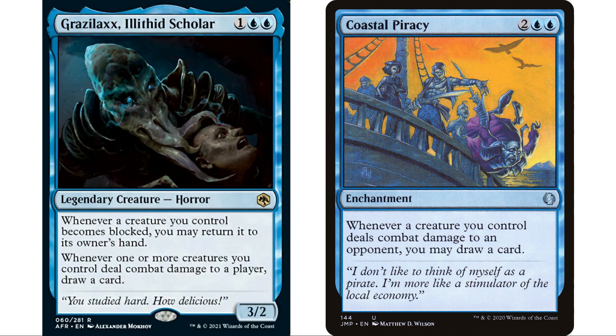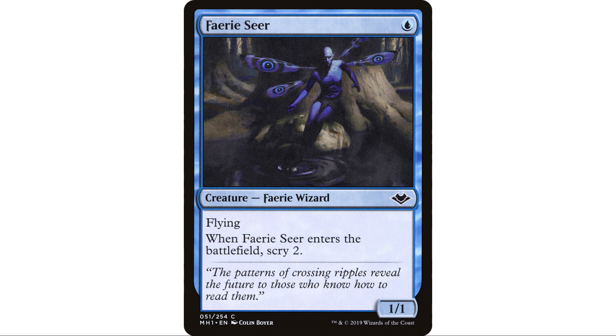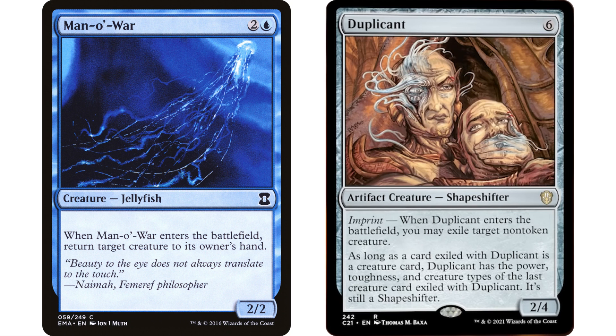We want cards we can ninjutsu back and forth with, like Faerie Seer. Faerie Seer is a fantastic fit - one mana flyer, one one, and when it enters the battlefield you scry two. It comes into play, we scry two, then we attack with it, ninjutsu it out, it returns to hand, and we play it again to scry two again. It has evasion so it works great with ninjutsu. If it gets blocked we return it to hand and scry two, or we just get in for damage and draw a card - any scenario is good.